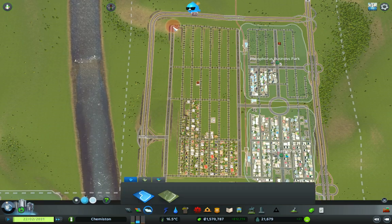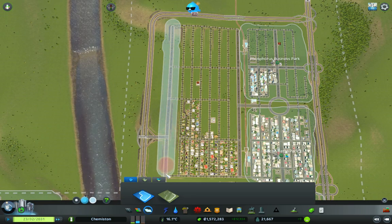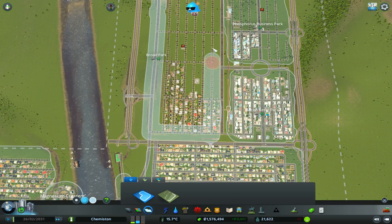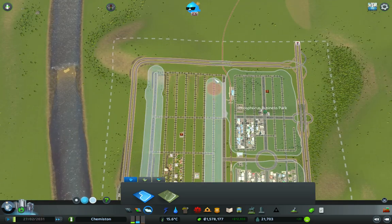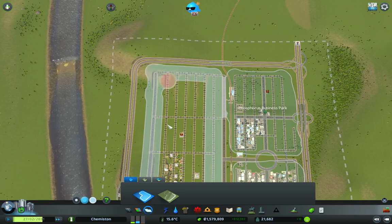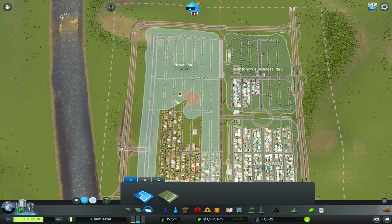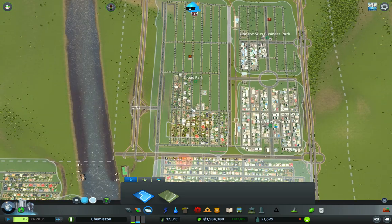So we obviously have a brand new area over here, so let's get that sorted. We need to come across here and follow that road — that'll probably work out okay. So this obviously needs to be the next element on the periodic table. We did phosphorus, which is, I believe, 15 — I can't remember. Anyway, the next one is sulfur.